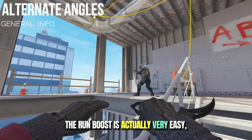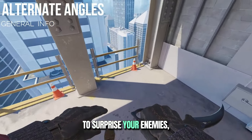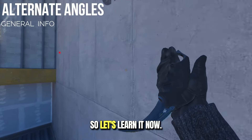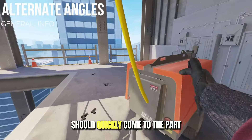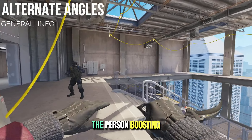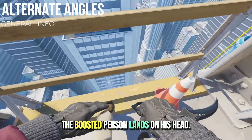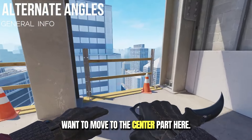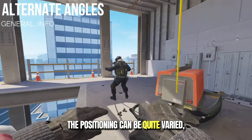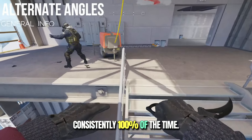The run boost is actually very easy, risky, and obviously fun to do. This is the fastest way to do it — it will allow you to surprise your enemies, but do not try to do this every round. The person boosting you should quickly come to the part where the shadow meets the light, right around here. You don't have to be pixel perfect. The person boosting should focus on the jump while looking here and start moving backwards when the boosted person lands on his head. The reason you aim there is because you want to move to the center part, which makes the movement easier for the person getting boosted. This approach can easily be replicated consistently 100% of the time.